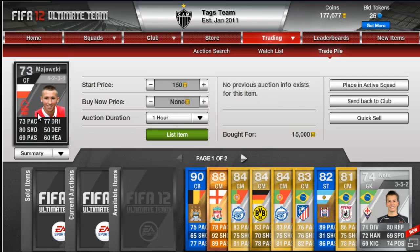We've got an Infarm Majewski for 15,000. We're going to get about 22 to 23k for him, so I'm going to put him up for 22,000 stats — 23,500.